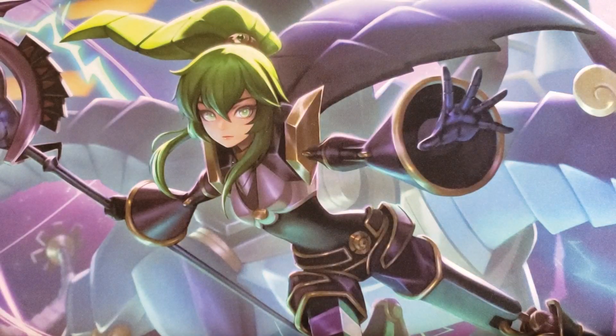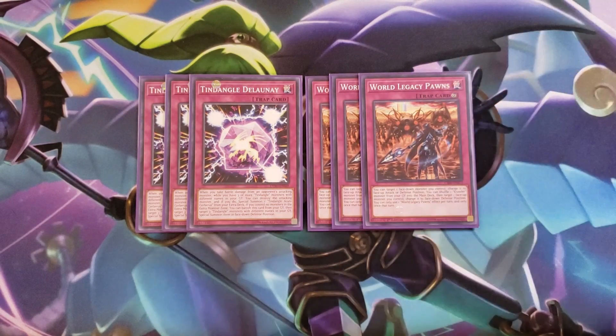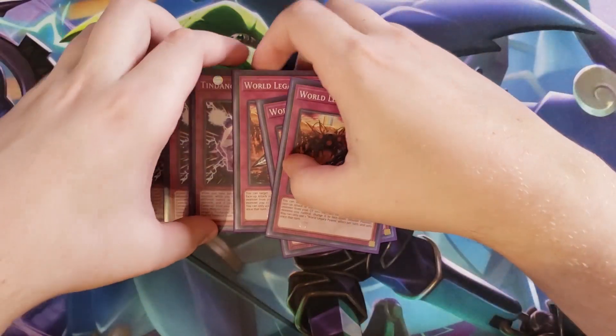That's it for the spells — let's get into the traps. We're playing three copies of the Tendangle trap. This card is really insane — it's kind of like a Solemn Charge in a way. When you take battle damage from an opponent's attacking monster while you have three or more Tendangle monsters with different names in your graveyard, you can destroy the attacking monster and special summon one Tendangle Acute Cerberus from your extra deck. If you control no monsters in your extra monster zone, banish this card from the graveyard, then target three Tendangle monsters with different names in your graveyard and special summon them in face down defense. We then play three copies of World Legacy Pawn, which lets you target a face down monster you control and change it to face up attack or face down position — the key flip-flop effect you're using with this card.